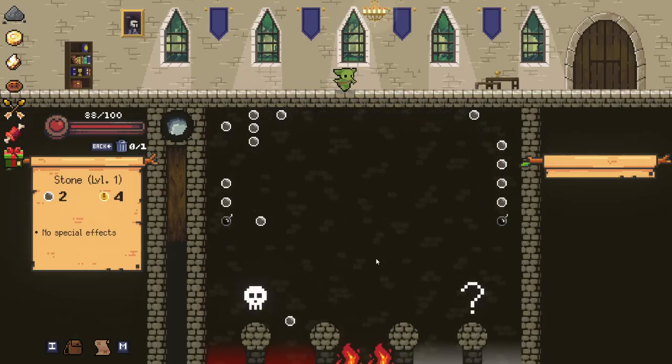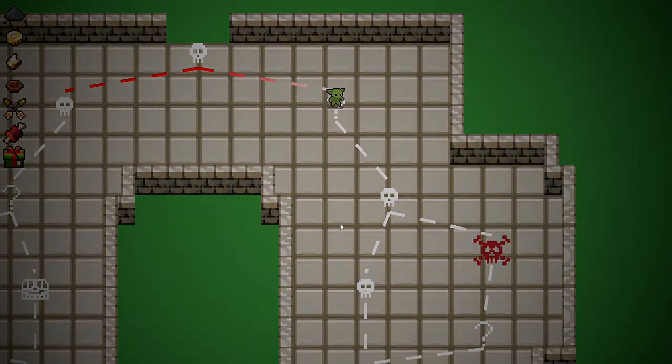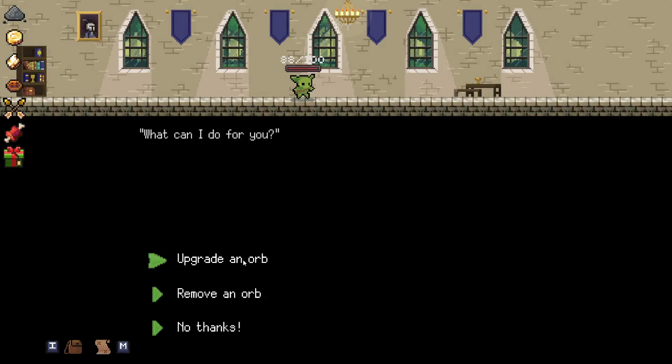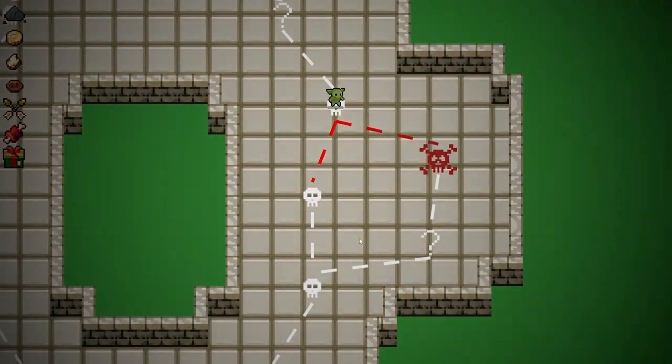Dag Orb — get that upgraded. Go this way, try and get some elites going. It's going to be a long run, but I think honestly we've got a decent setup. Remove an orb — most certainly remove one of our stones please. We've got too many stones already.